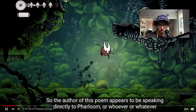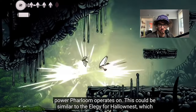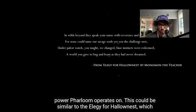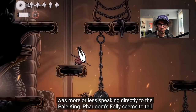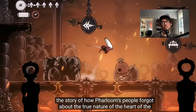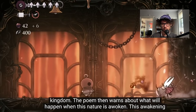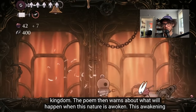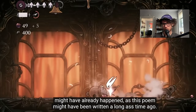The author of this poem appears to be speaking directly to Farloom, or whatever power Farloom operates on. This could be similar to the Elegy for Hallownest, which was more or less speaking directly to the Pale King. Farloom's Folly seems to tell the story of how Farloom's people forgot about the true nature of the heart of the kingdom, warning about what will happen when this nature is awoken.